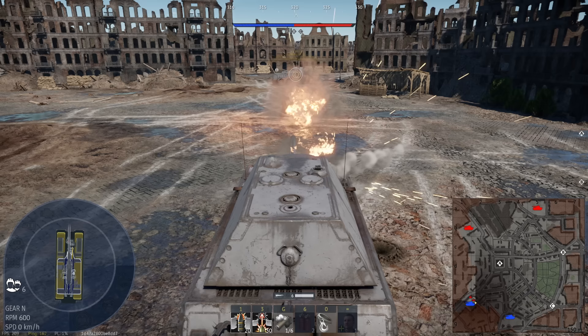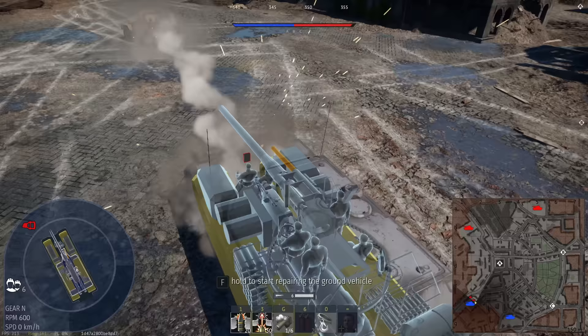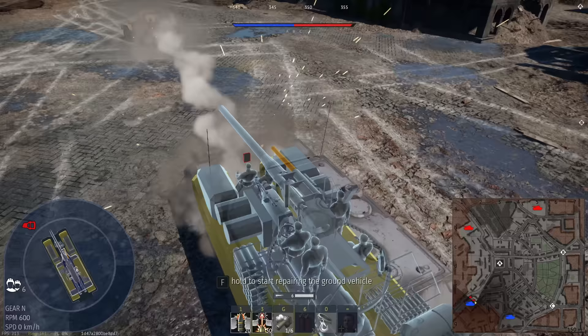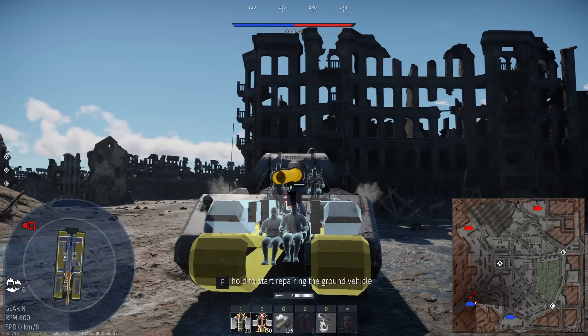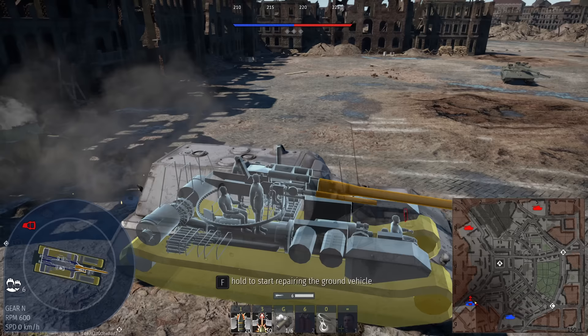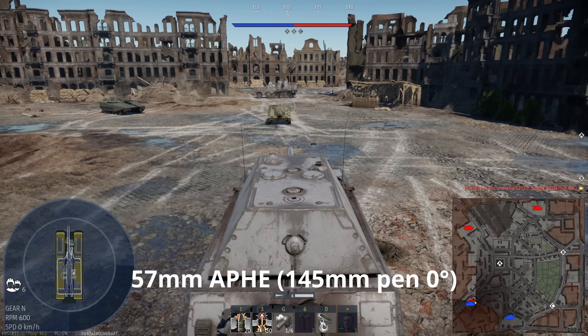50 millimeter. This thing also penned the Object 279 and killed the commander on it. The 75 millimeter is yellow, like a stronger yellow. Shell shattered. Wonderful. Just some barrel damage. I apparently penned that. It said it shot through this side and stuff. I'm going to move to 57 millimeters.